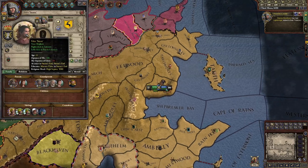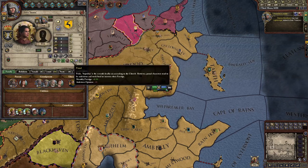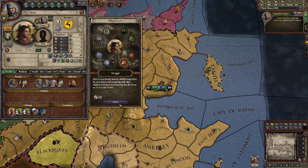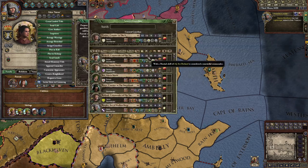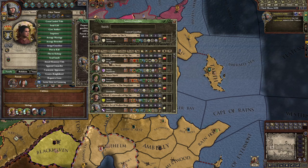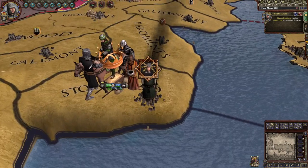The other kid is Edric Storm — he's from my bloodline but not my child personally. He's strong and I'd like him to be a military commander, so I'm going to give him a struggle focus and assign a guardian who's a good military commander — Ricard Horpe, an amazing person. So now I'm going to unpause the game.